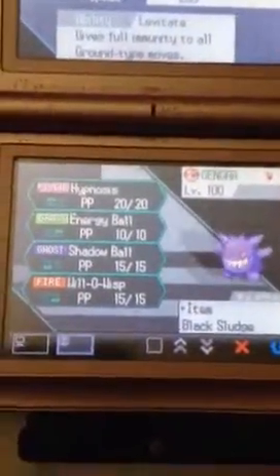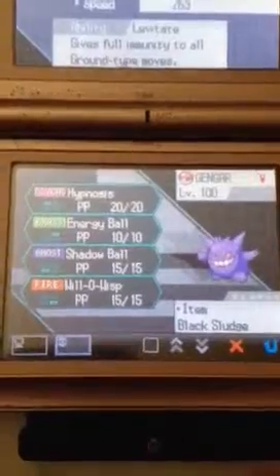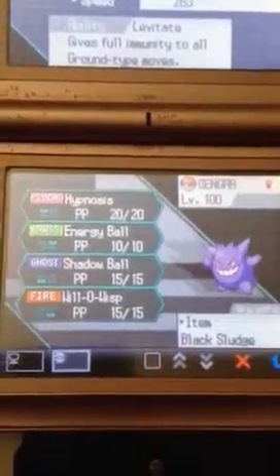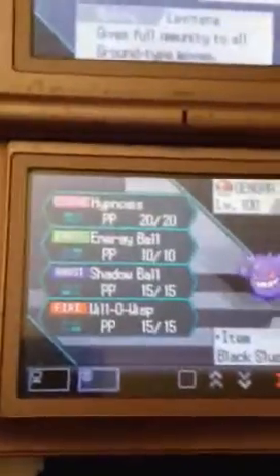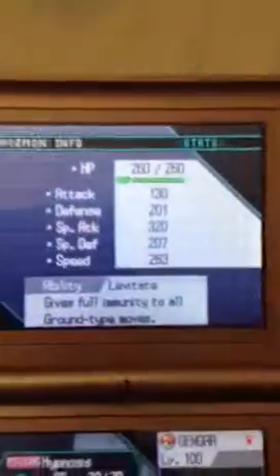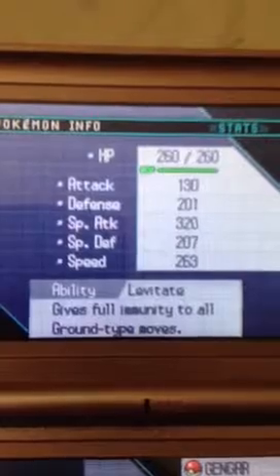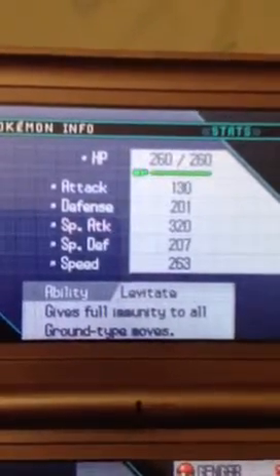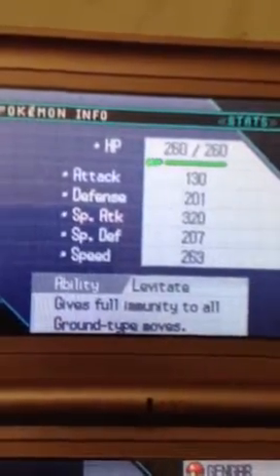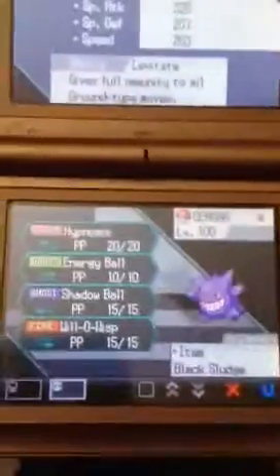Gengar, which is pretty beast to use in battle. It's holding Black Sludge — it's a Ghost/Poison type. It has Hypnosis, Energy Ball, Shadow Ball, and Will-O-Wisp. Hypnosis is just to put the opponent to sleep and take them out. Will-O-Wisp is just to deal the burn. The reason for this moveset is its Modest nature — my Ninetales is also Modest. Its special attack is around 320, and its special defense is over 200. Just take the hits and deal that massive damage.